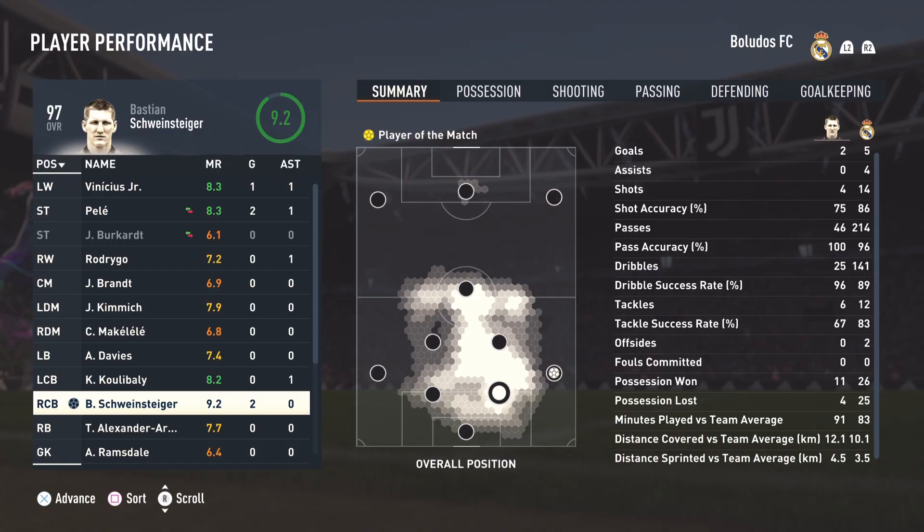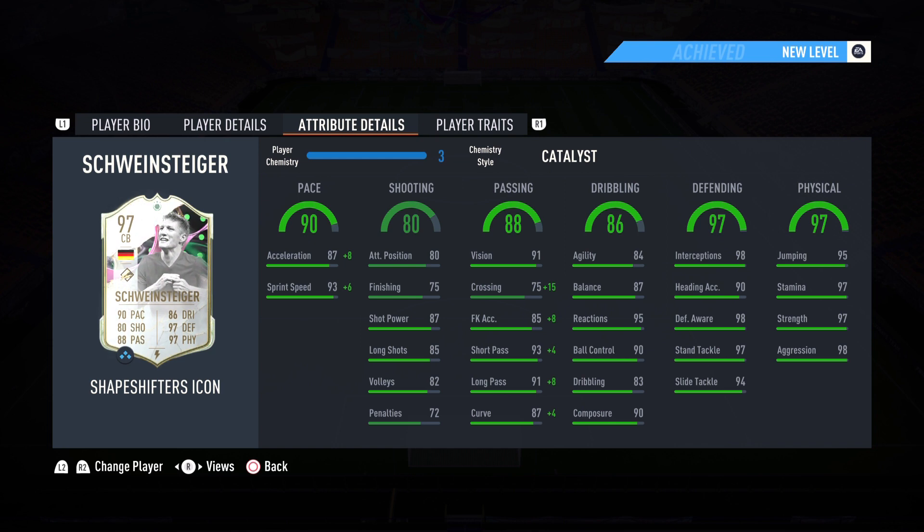Outstanding performance by Schweinsteiger. You saw it on the pitch — his speed is insane. I definitely recommend putting either an engine or a catalyst chemistry style, just to boost the pace as much as possible. Shadow or anchor are going to be a waste because his defending is basically maxed out — the only reason he's 97 defending is because of 90 heading accuracy; aside from that he's one or two points off 99. Physically, strength and aggression definitely show through in-game. Great stamina, and a big shout-out to his body type combined with the agility and reactions — he's going to be an AI-blocking machine. He's going to get you the ball back 100% of the time; you don't even have to press circle. Elite level card, definitely worth the coins — I fell in love with Schweinsteiger, something I thought I'd never say.